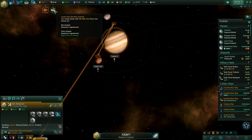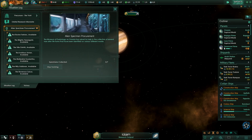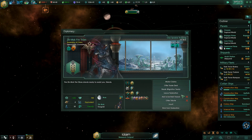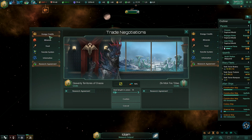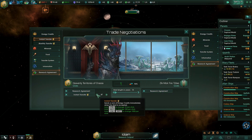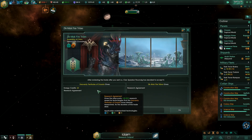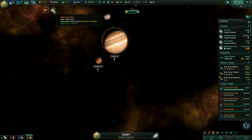Trade duration expired, research agreement. The Zikmoks - I want to get that again. They should agree right now. Zikmok, where are you? They're happy, 230 equivalent. Communicate, trade deal - we want a research agreement. We can give a little bit of credit. Confirm - he agreed! After reviewing the trade he accepted it. Thank you. And we got another starbase.